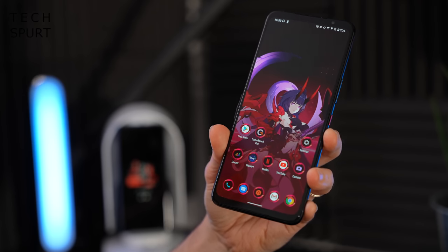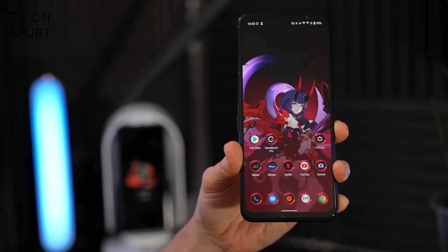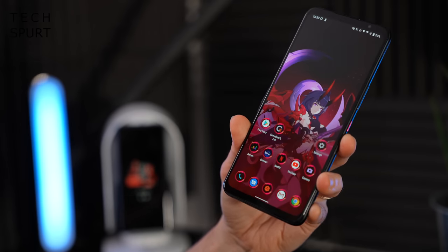There are actually three different SKUs of the ROG Phone 5. The most expensive model at €999 packs a whopping 16GB of RAM and 256GB of storage. Drop the price €100 to €899 and you still get a very respectable 12GB of RAM, which should handle pretty much any Android title. For €799 you get the base model with 8GB of RAM and 128GB of storage. ASUS has also released more expensive Pro and Ultimate versions of the ROG Phone 5, which I'll cover at the end of the video.